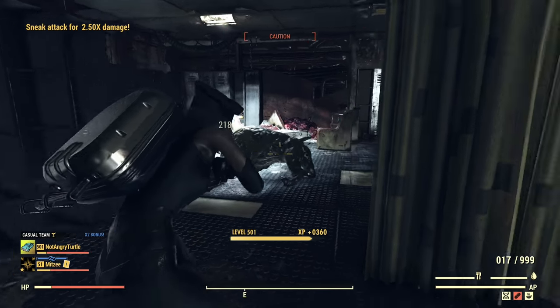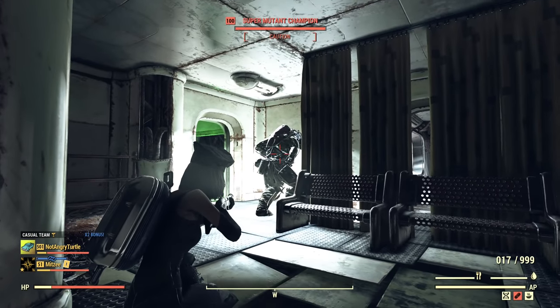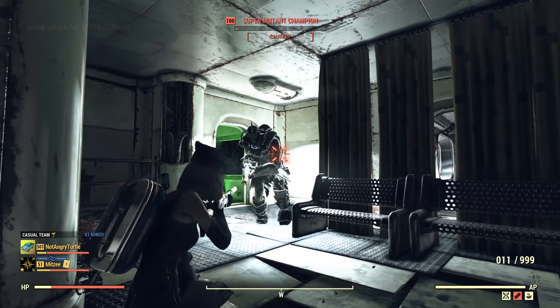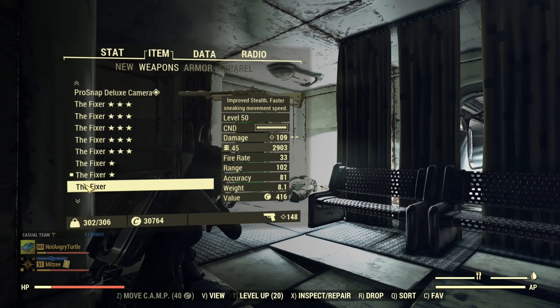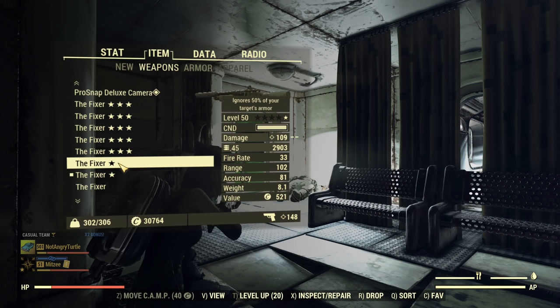Let's take the dog out of the way - Doggo doesn't count. We need level 100 super mutants for testing. With the Bloodied Fixer, it took six shots. You can definitely see the improvement there. That's the baseline - regular is nothing, and good old Bloodied is our main comparison point.